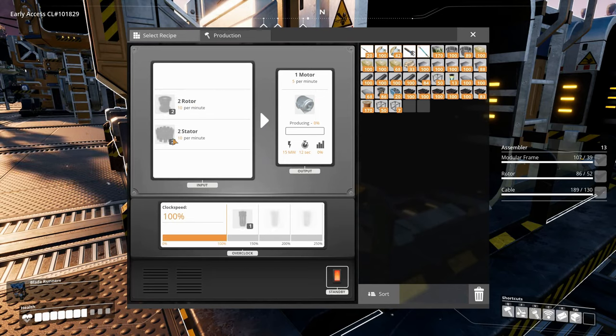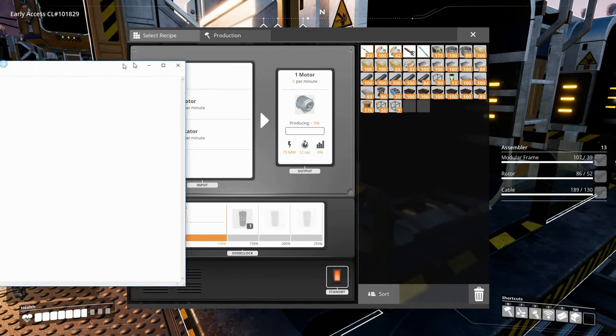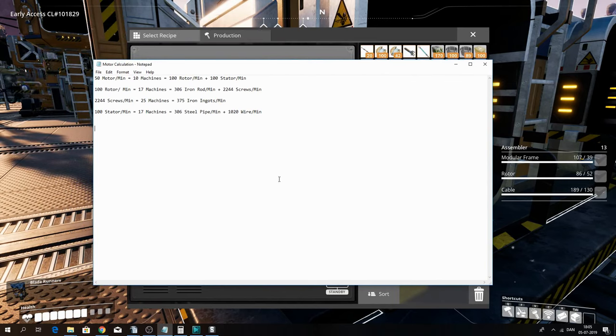I've been doing a bit of math to find out what we actually need - five per minute times 10 is 50 motors per minute. For 50 motors a minute we need 10 machines, which is 100 rotors a minute and 100 stators a minute. To make 100 rotors a minute we need 17 machines - that's 306 iron rods a minute and 2244 screws a minute. For the screws we need 25 machines making screws, and that's 375 iron ingots a minute - just one iron smelting setup to supply all of these screws.